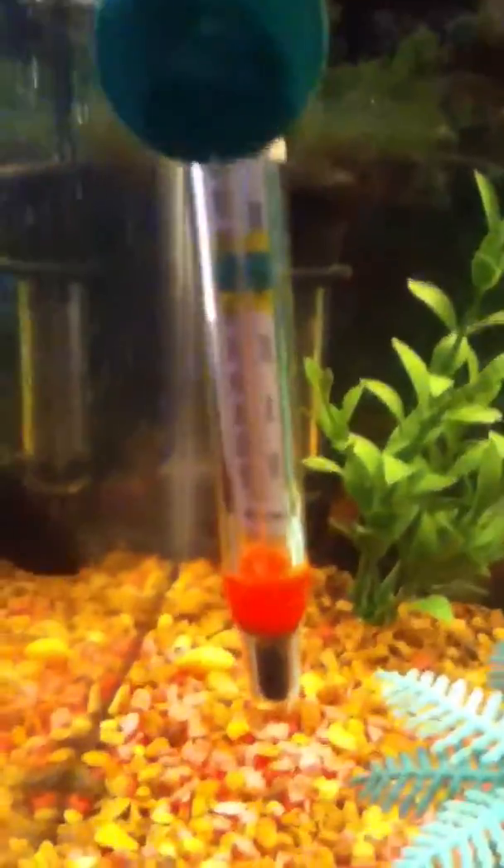Right now temperature is at - it's probably hard to see for you guys, but it's in the green like it's supposed to be. They don't even bother the babies at all. Besides the little deformed baby, which I really don't want it to make it because it has a spinal injury. It's like bent in half - it's weird looking, but it was born like that.